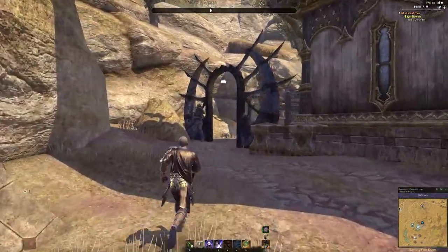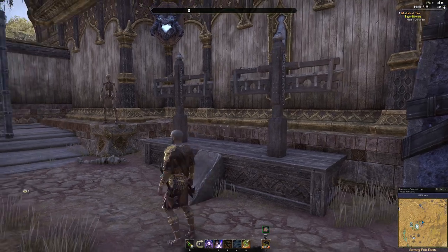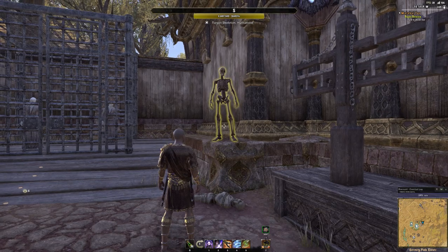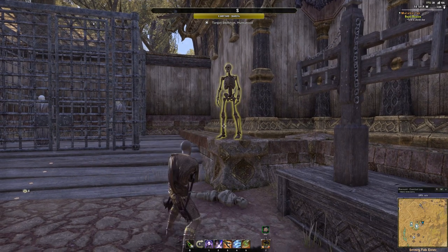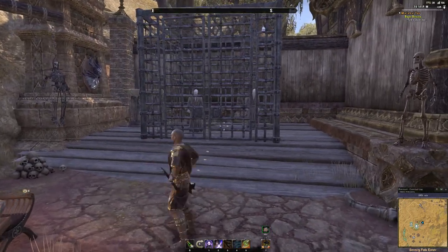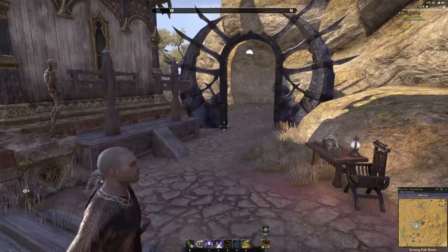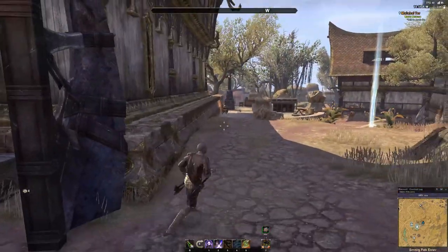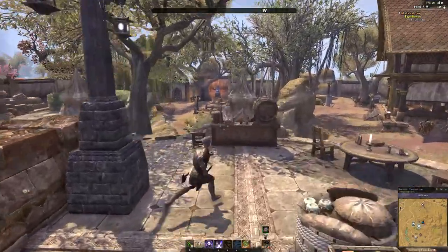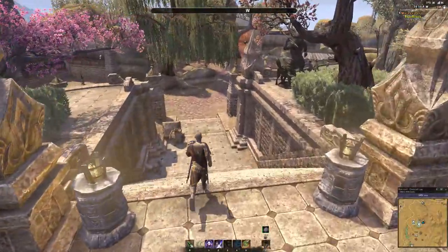Back here I kind of gave it a dark twist and threw in a prison — a couple of stocks. This is where you can find the test dummy if you ever want to come and test your DPS. It's a live test dummy so you just hit it and it'll give you DPS readings a few seconds later. And then a jail cell with a couple of dead guys in it — just a fun place to come over and roleplay, maybe lock someone in the jail cell.